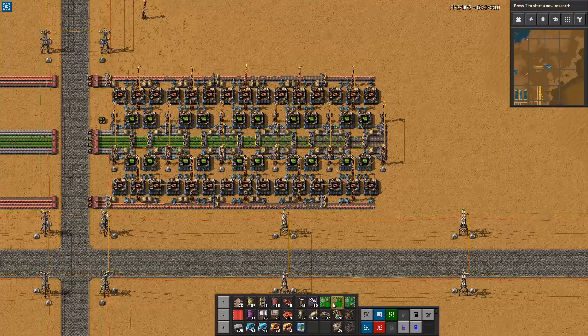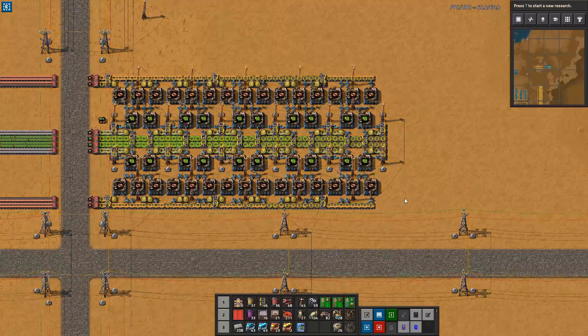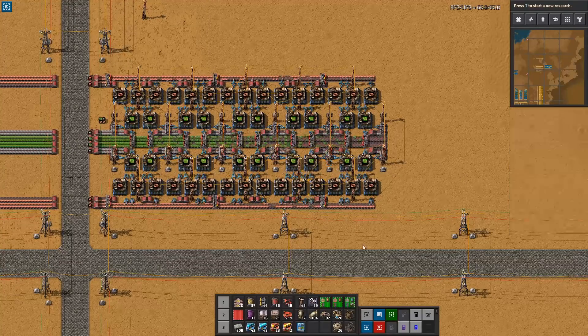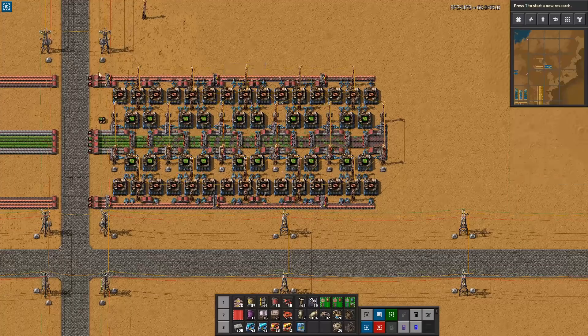The first thing we want to do is upgrade to red belts. At this point you probably don't have robots to do this for you, but now it's getting there. You can see that the copper will now easily desaturate the belts as it's coming in.